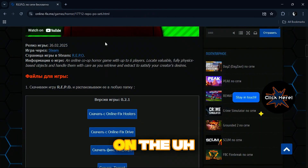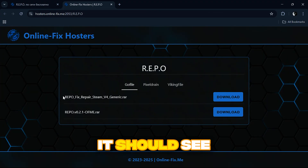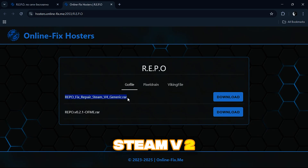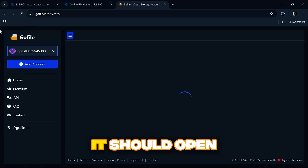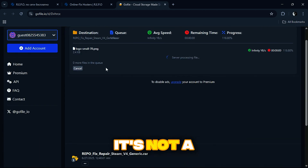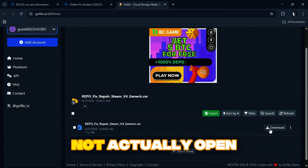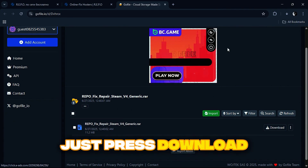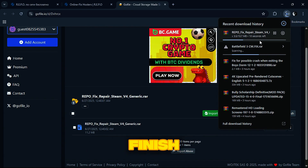Click on the holsters and when you open it you should see two download links. Press on the top one — something like 'Repo Fix, your pair of Steam v2 generic dot raw' — and click download. It should open Go File. Close that pop-up and press download, then wait a few seconds for it to finish downloading.